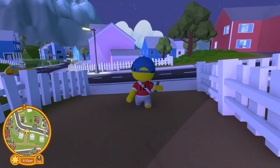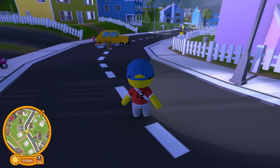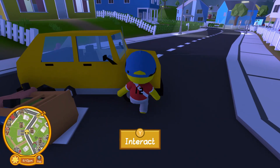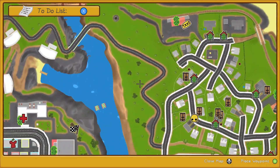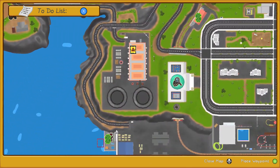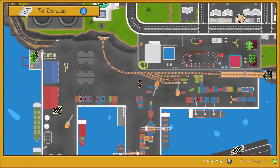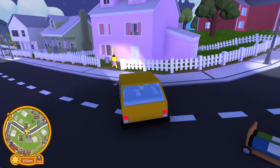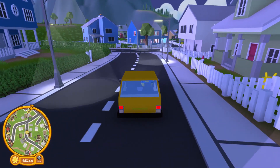Today we're going to be showing you how to get the rocket car and the motorcycle. But anyways, first, what we're going to do is we're going to go to your map. And you're going to go all the way to the docks. And you're just going to set a waypoint right here. And we're going to hop in this car and just drive to the docks.